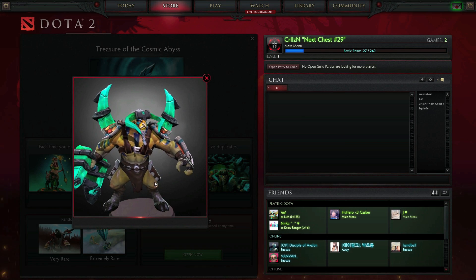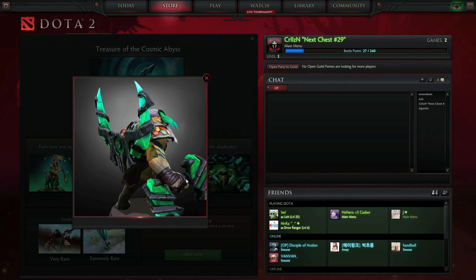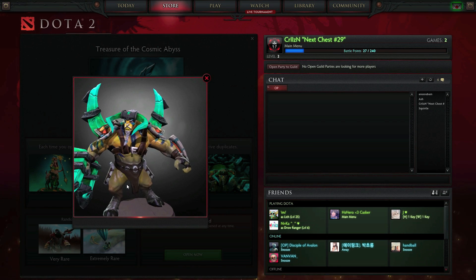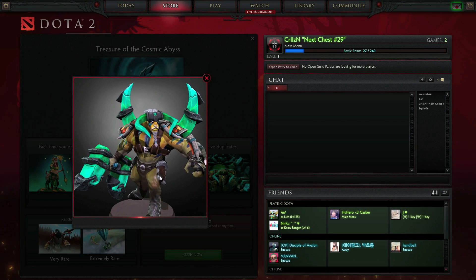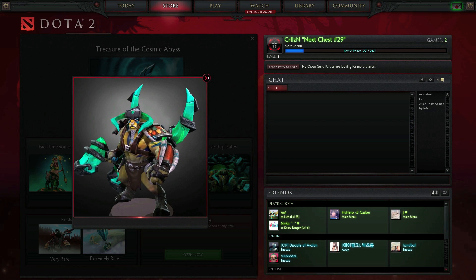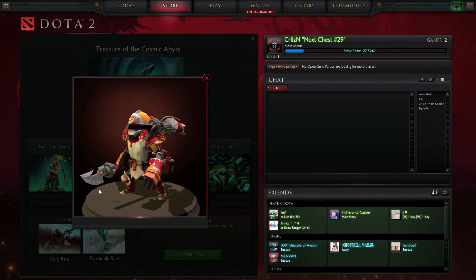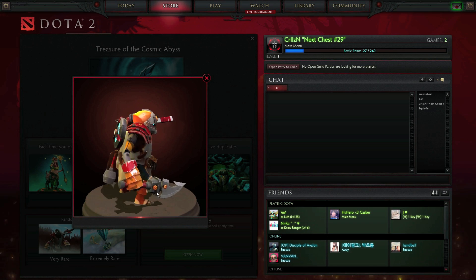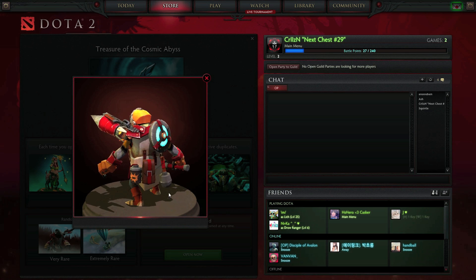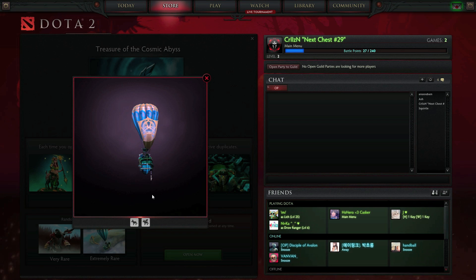And finally, a Titan set. I've actually been looking weekly to see if they're going to release something for him, because I was a big fan of him and used to play him a lot. So that is going to be awesome to get. The very rare set is for Clockwork, which looks really good as well. And an extremely rare Courier, as we have seen before.